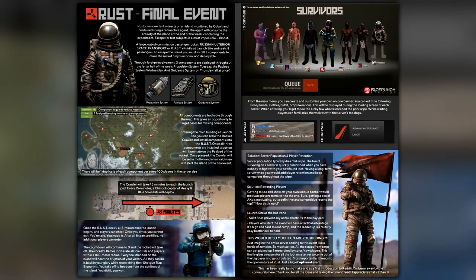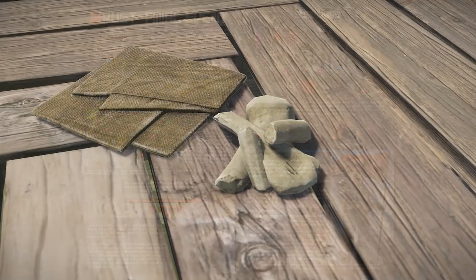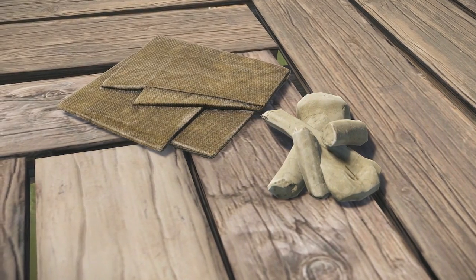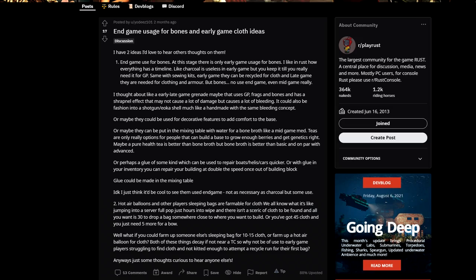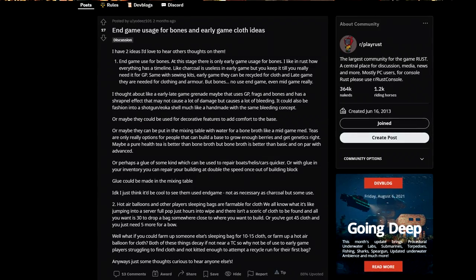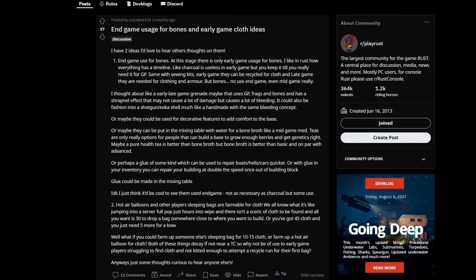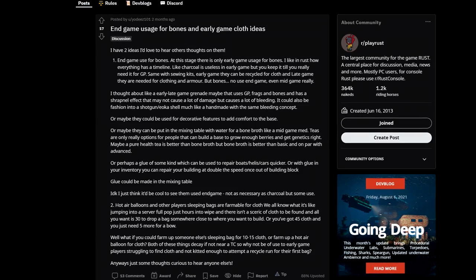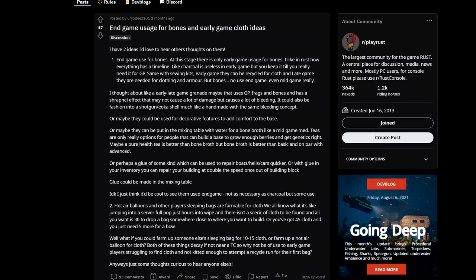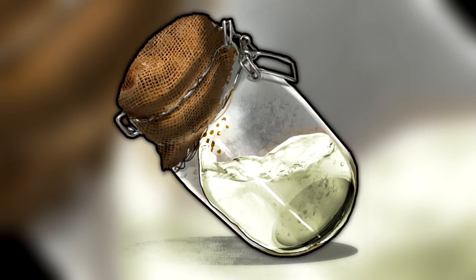In the previous episode I spoke about the final event — an idea to spice up the latter part of a Rust wipe. Something more mundane but interesting was some end-game uses for bones and some early-game cloth ideas. As one post points out, there's not much use for bone past the early game, so there's not really any incentive to keep skeletons in your closet. What if you could later use bones in special grenades or shells? Perhaps some decorative features, some bonemeal fertiliser — thanks Minecraft — or the suggestion I liked most: bone broth, which could be made in the mixing table.